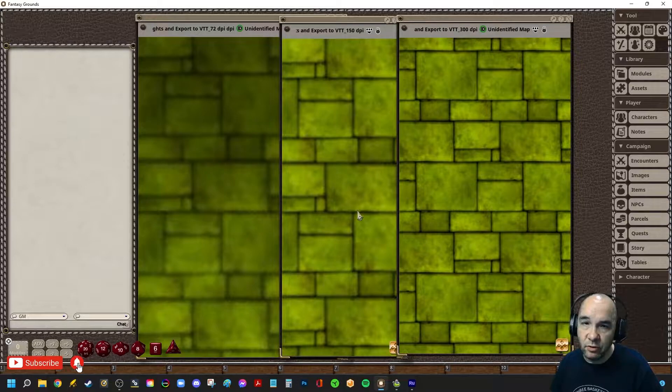This is really zoomed in so I could show you the difference in the quality. If you zoom out on these maps, your players probably are not going to notice unless they zoom in to get a really good close look at their token. But if they're not comparing it to any other map, it's probably not going to be that big of a deal, honestly.